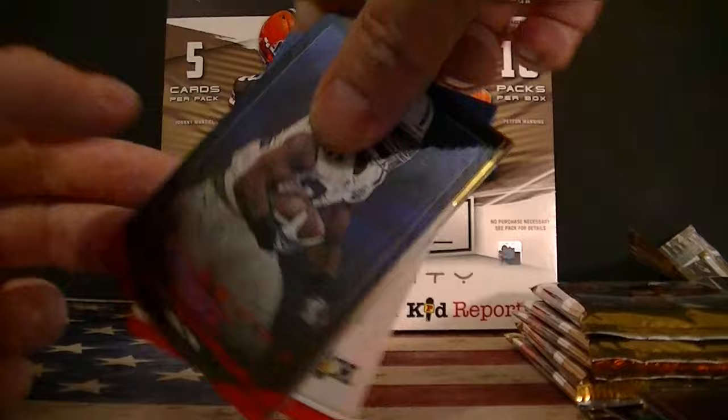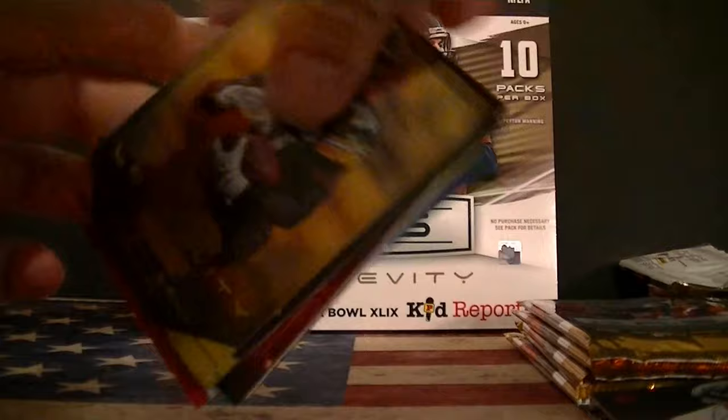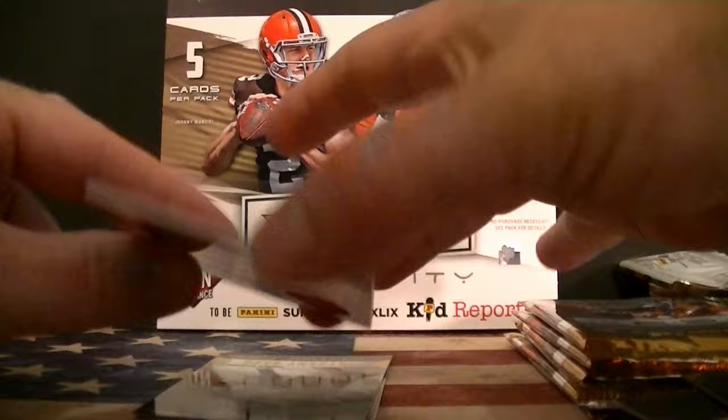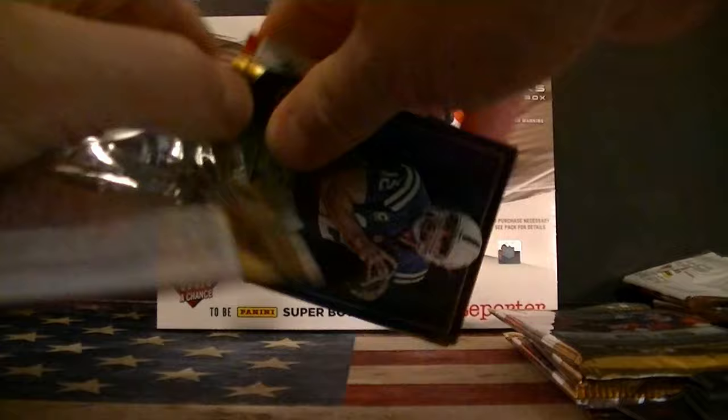Frank Gore, Kaepernick. Another red of Trent Richardson. Rookie card. There's a bell. A Rivas. Aaron Murray, Dress for Success — first three jersey cards. Aaron Murray. Anthony Barr, and Dixon. So, we got one more hit. Hopefully it's an autograph.